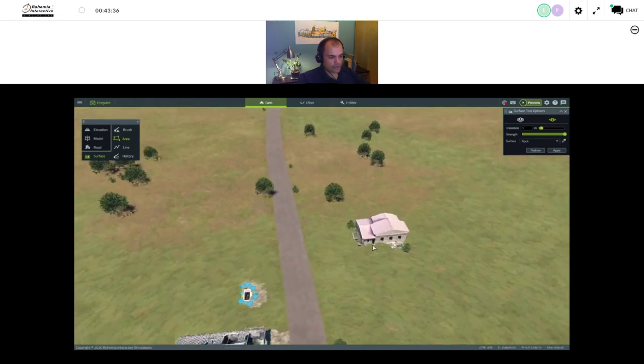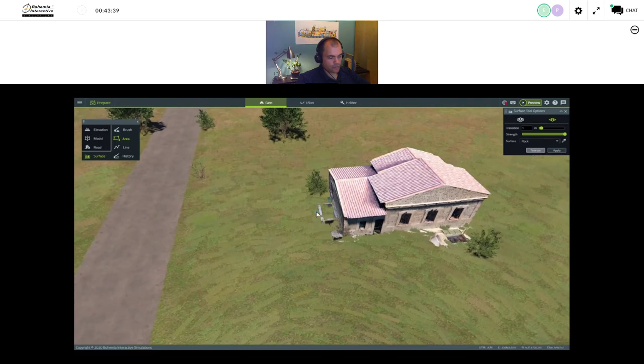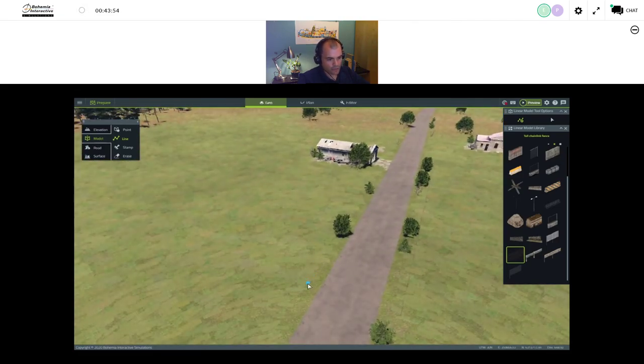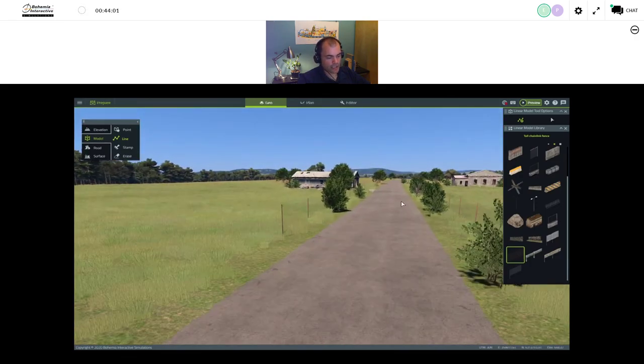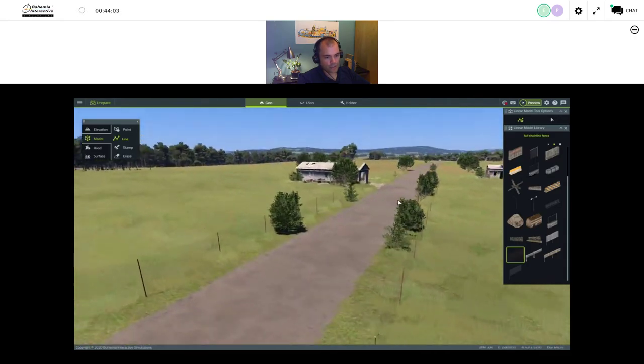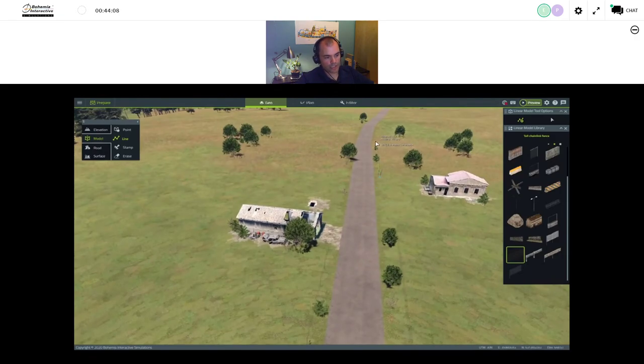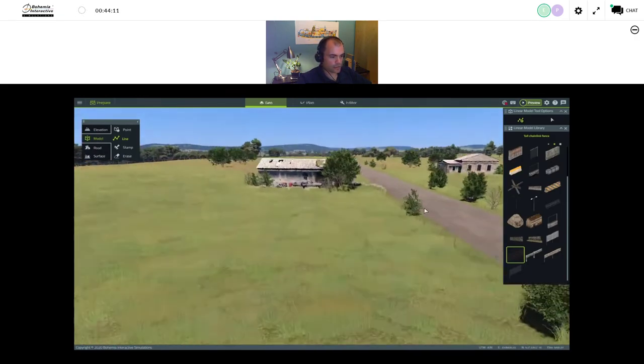Now switching from model placement, I'm going to place some fence objects, showing the linear placement tool in Geo. Instead of placing individual objects, we have individual fences that can be knocked down in simulation mode. The linear placement tool makes it very quick and easy to place segmented objects — fences, lines of trees, power lines, anything you need to place in a linear array is now far easier using Geo.